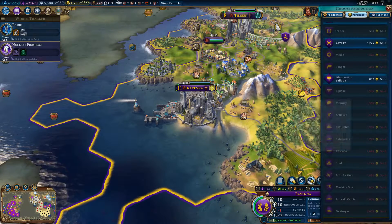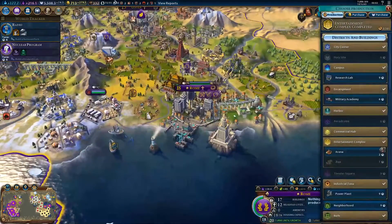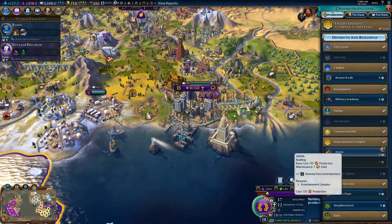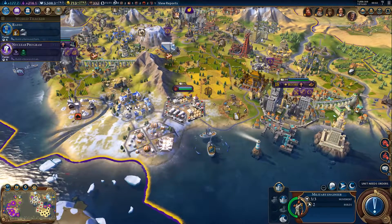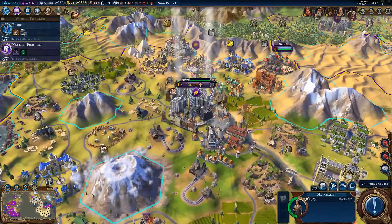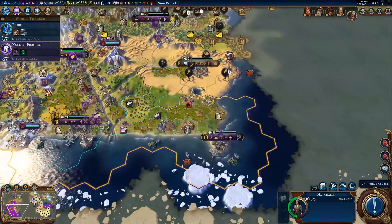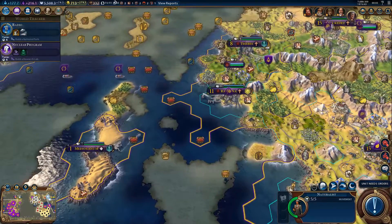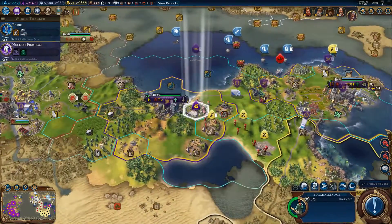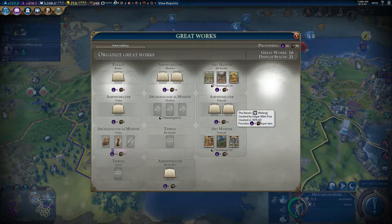In the meantime, I want to get myself another builder. Let's get an arena — amenity from entertainment. I got the naturalist originally because having a national park somewhere makes absolute sense. The next piece of great work has also been placed, so I've now got a nice boost in that city — 16 great works and basically 99 tourism.